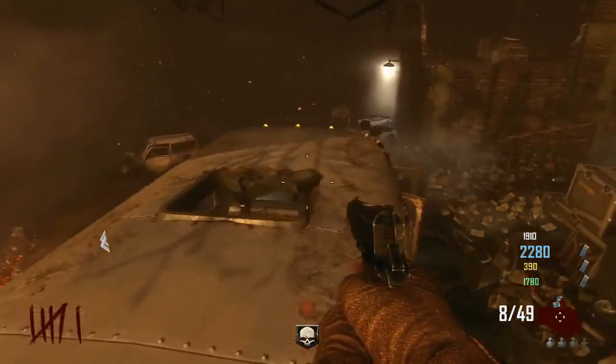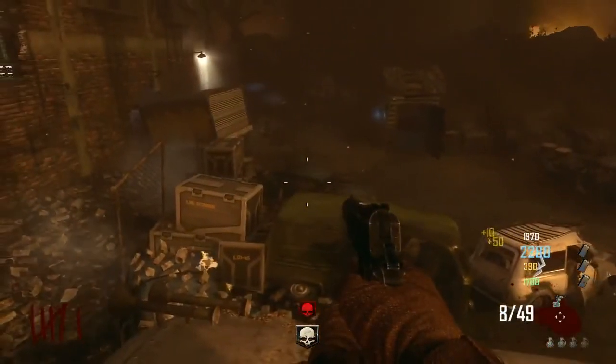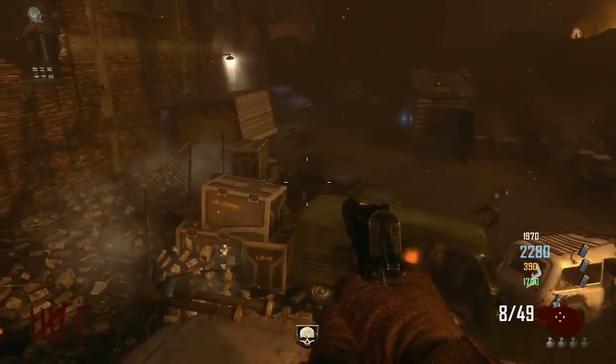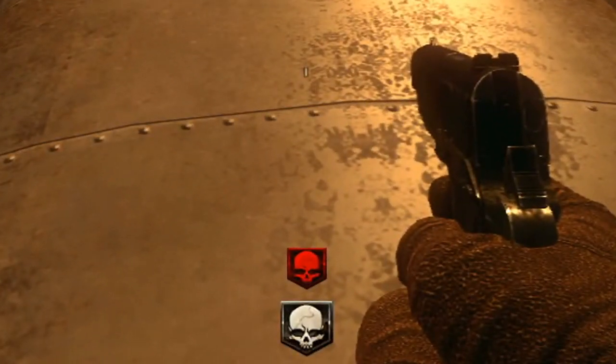They were saying that it's probably because of that, and I agree. Apparently the guy in this video has done all the Tower of Babel and all the other easter eggs, so it's possible that this is for the continuation of the easter egg — and it's possible that when you get this red insta-kill, you're supposed to go somewhere or kill a zombie in a certain spot, who knows.